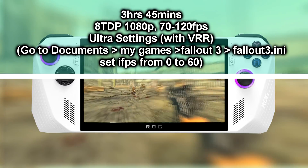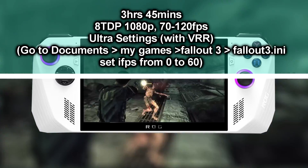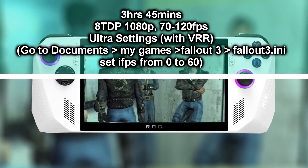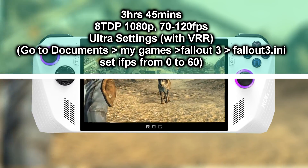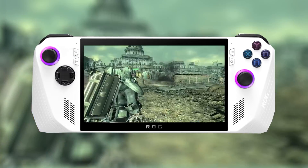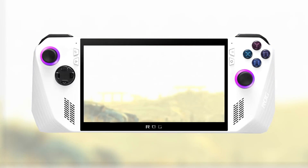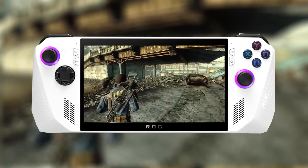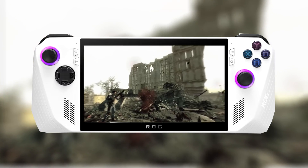To get smooth, high FPS with Fallout 3 on Windows devices like the ROG Ally, go into Documents, My Games, Fallout 3, and in the Fallout3.ini file, change the IFPS section from 0 to 60. To find that section easily, press CTRL-F and search IFPS. Playing Fallout 3 at 1080p at 120fps at only 8 watts is incredible. Remember to go into Documents to fix the frames issue.